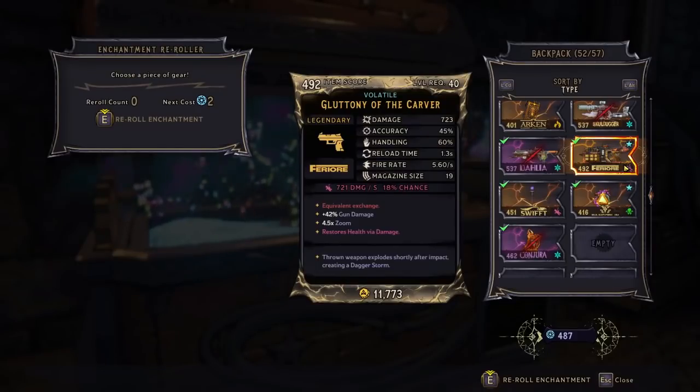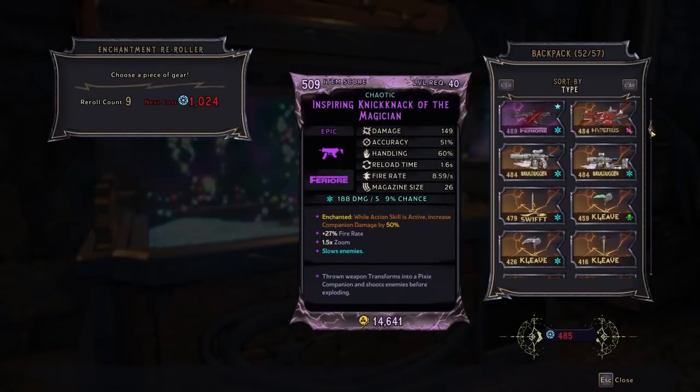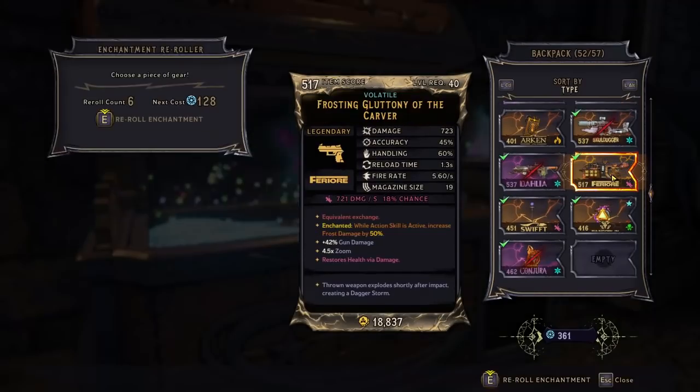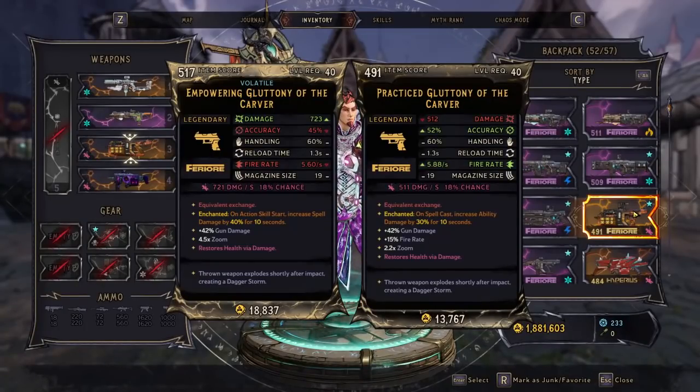I'm low on moon orbs. My luck with these enchantments is just not that good. It's good for companions, I guess — I'll take it. This is my last re-roll. That's actually kind of perfect: action skill start, increase spell damage. We can take that.